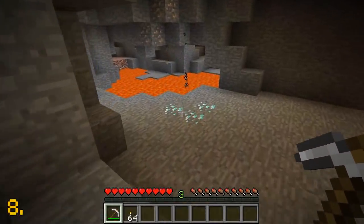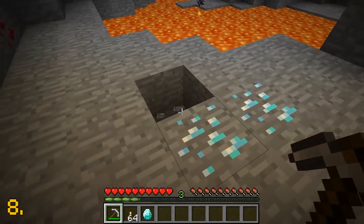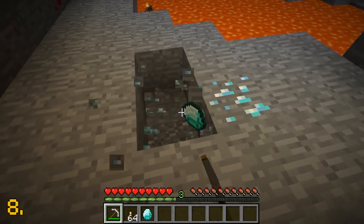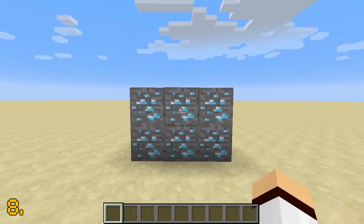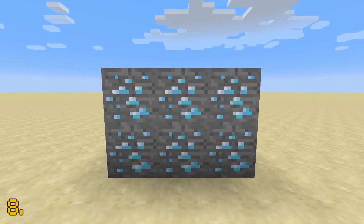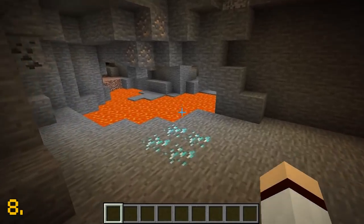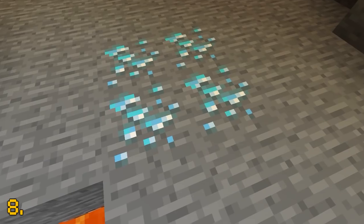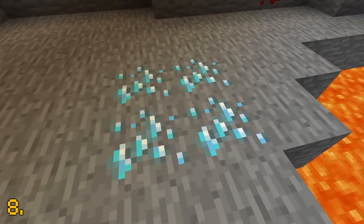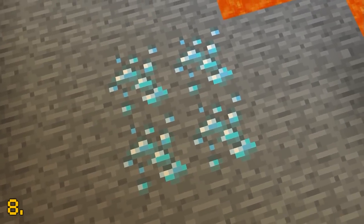Diamond ore is another block extremely well known by the Minecraft community — whenever you're mining you're likely to come across it. This is what diamond ore currently looks like and this is the new texture it's set to be changed to. The texture has not been changed too much; it's just been given a more rough look but is still similar to the original, and I really like it.